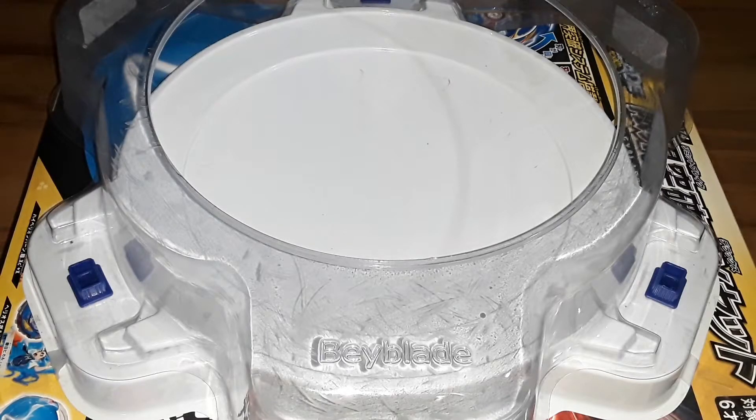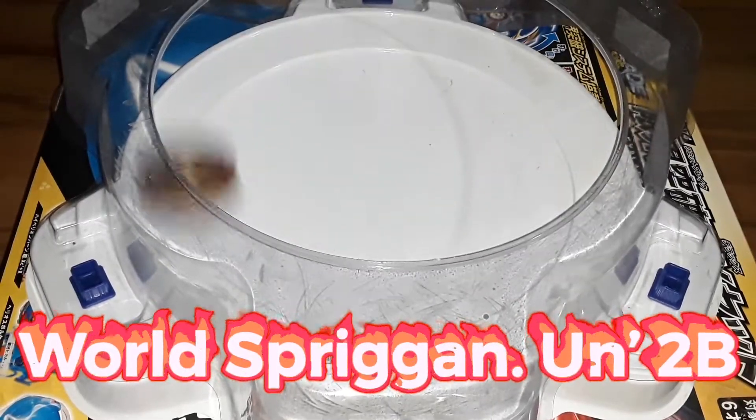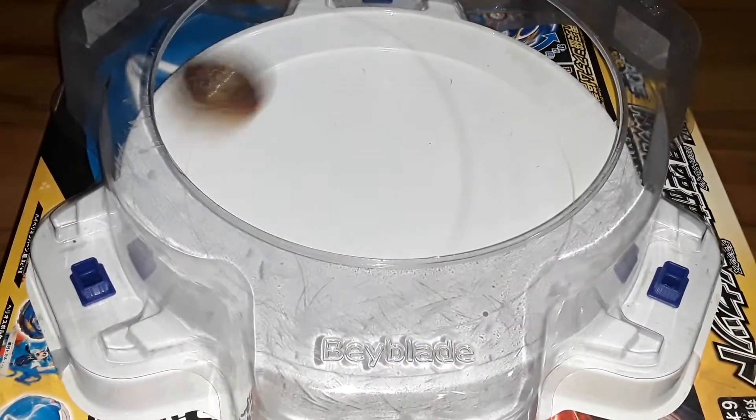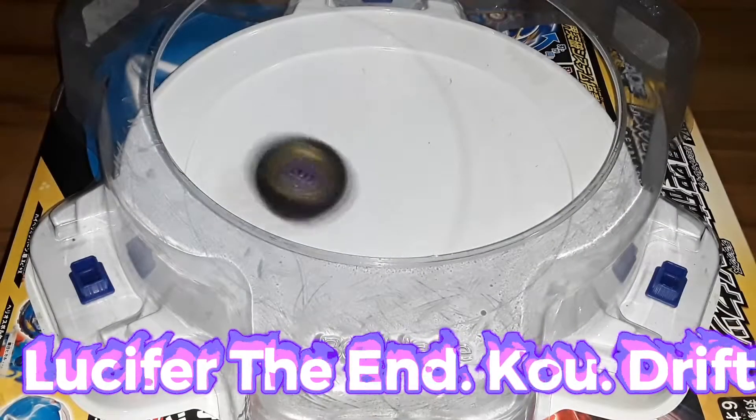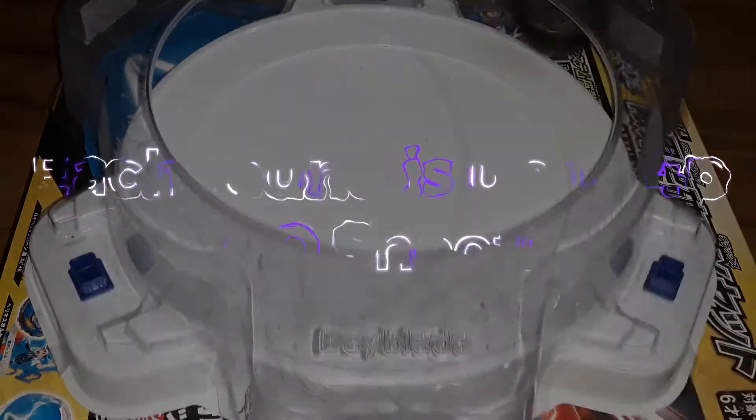Today we're gonna do two rounds. In round one we got World Spriggan Unite Dash 2B starting in attack mode versus Lucifer the End, Ko, and Rip. The first round goes to four points.